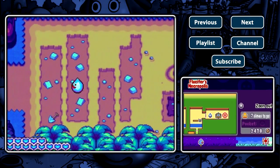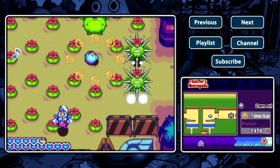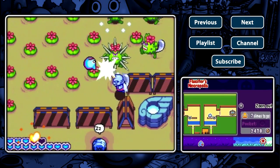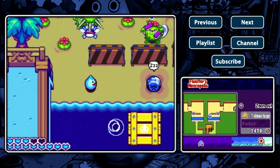Hey everyone, welcome to episode 22 of Let's Play Dragon Quest Heroes Rocket Slime. My name is Blackbird, and in this episode we're gonna finish Necropolis once and for all, if I stop being hit by Cacti Balls.